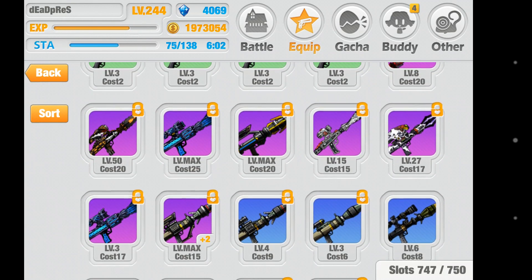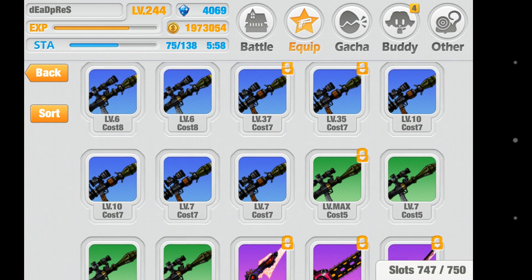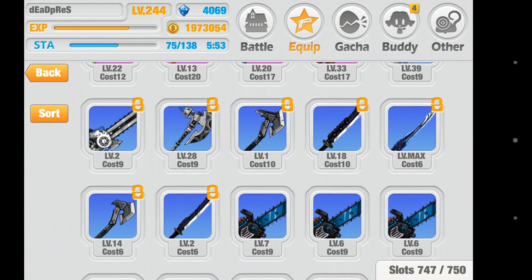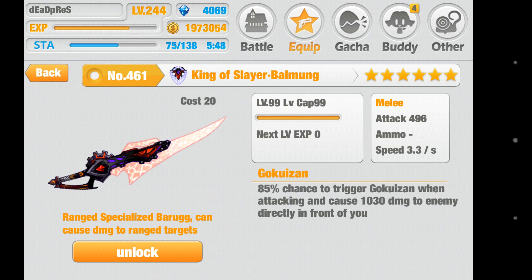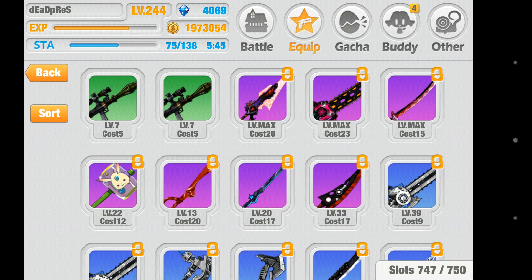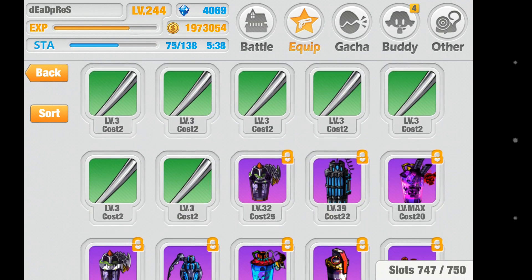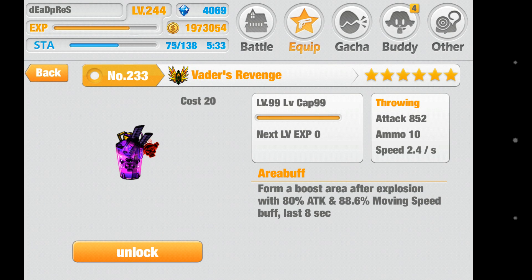Here's my set of rocket launchers, and here are my melee weapons. Melee weapons, by the way, are not that great in the game, but this one right here is really good. I want you to go ahead and go after those when you get a chance. This is amazing — look at the attack damage.